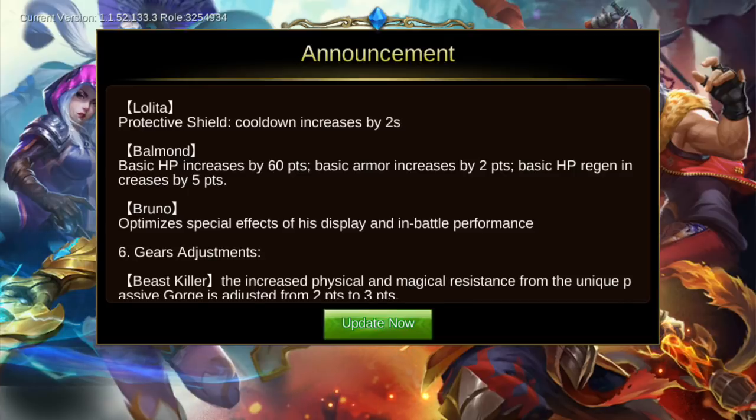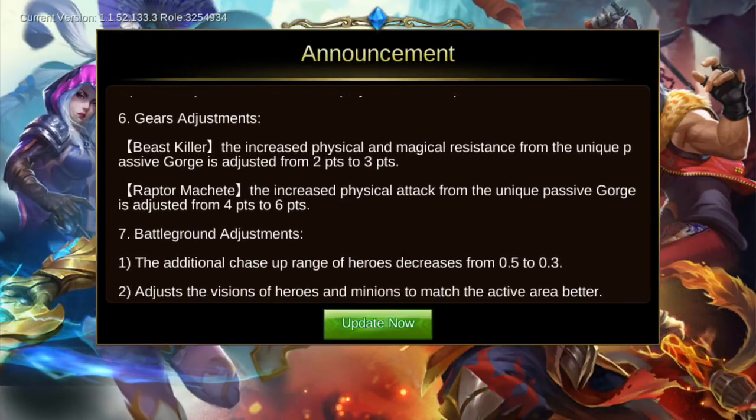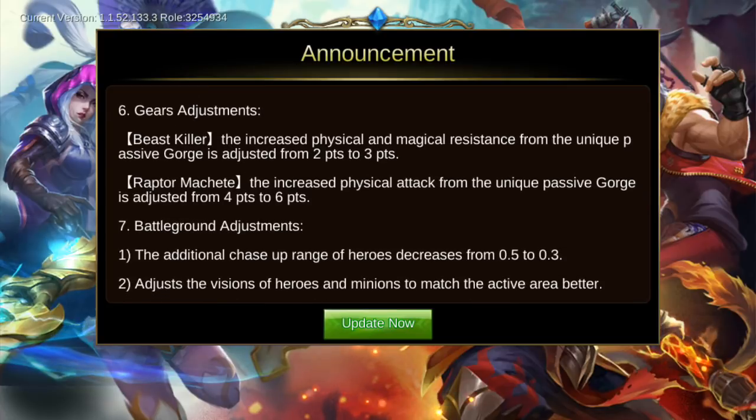Belmont got buffed: basic HP increased by 60 points, basic armor increases by 2 points, and basic HP regen increases by 5 points. I think many people will use Belmont after this buff.